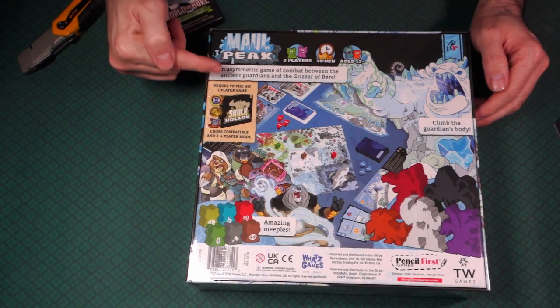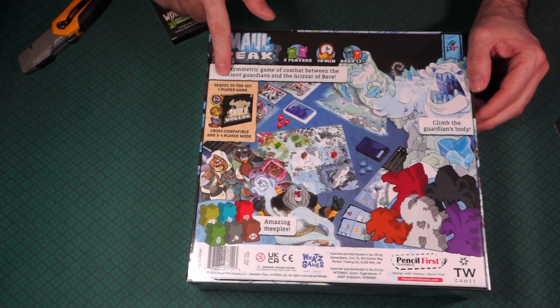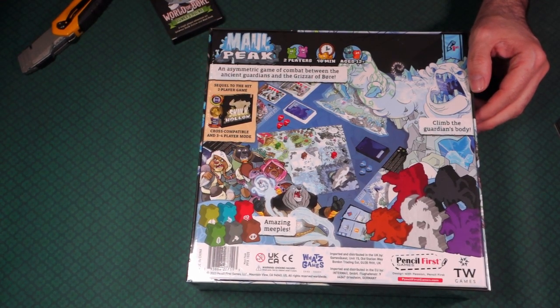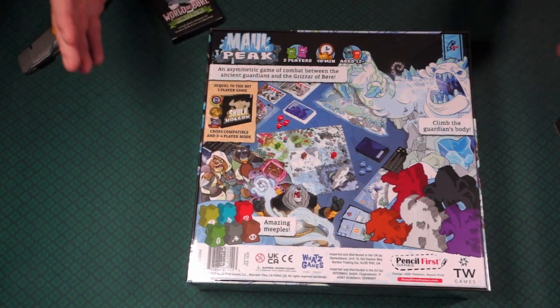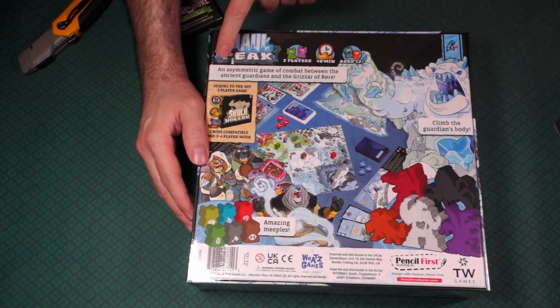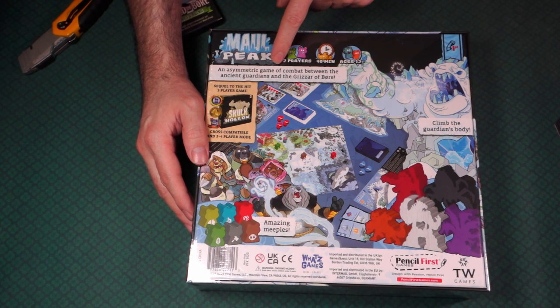Here we have Skulk Hollow - it's a sequel, it's cross compatible, and you can get up to three to four players. It has won a bunch of awards. It's a really cool asymmetric game of combat between the Ancient Guardians and the Grizzar of Boar.